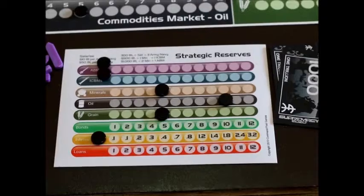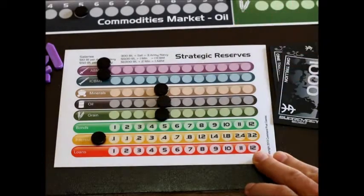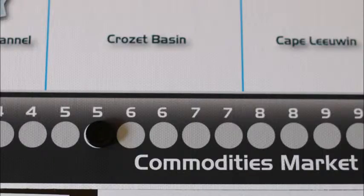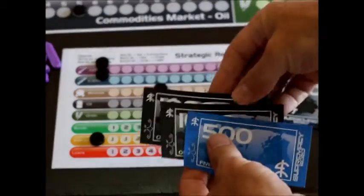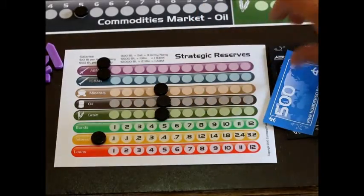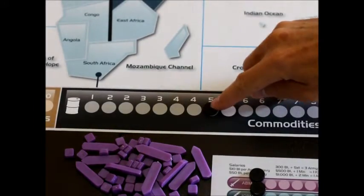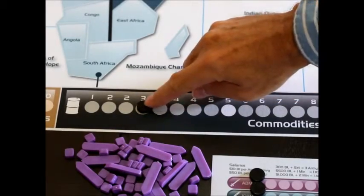Next, we've got plenty of oil, so let's sell five of these to make some money. Oil is going for $500 each, so the bank will pay us $2,500. This is going to drive oil prices down five spaces.